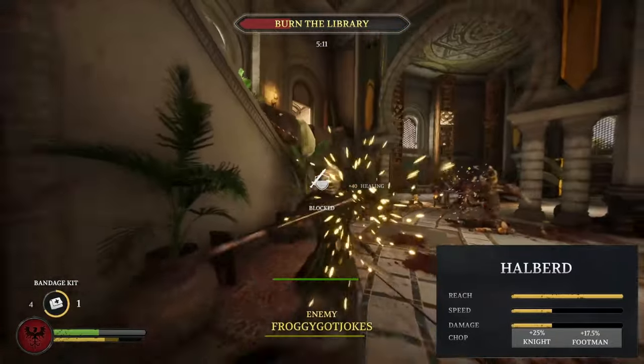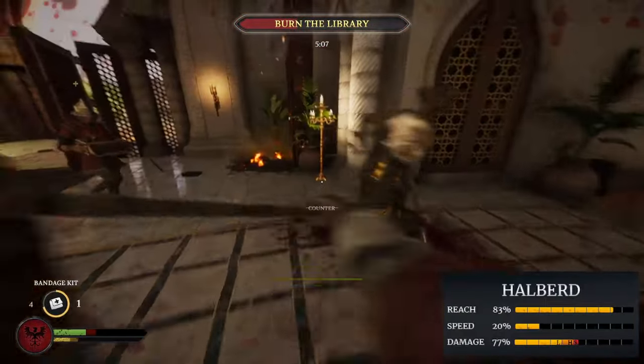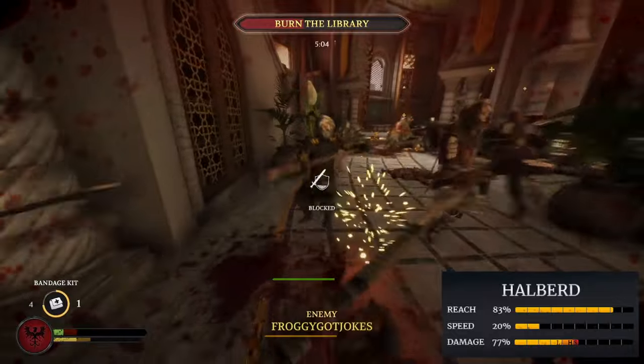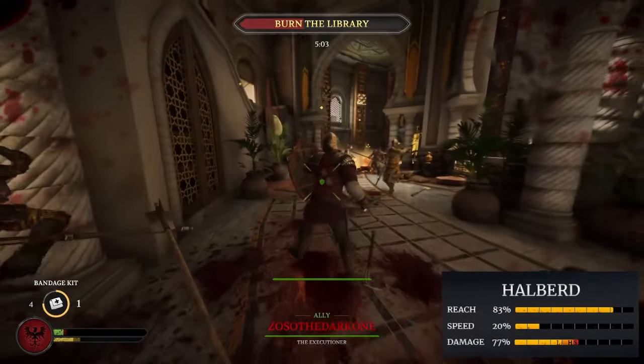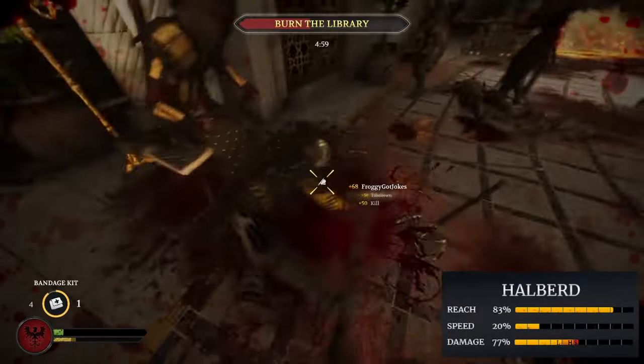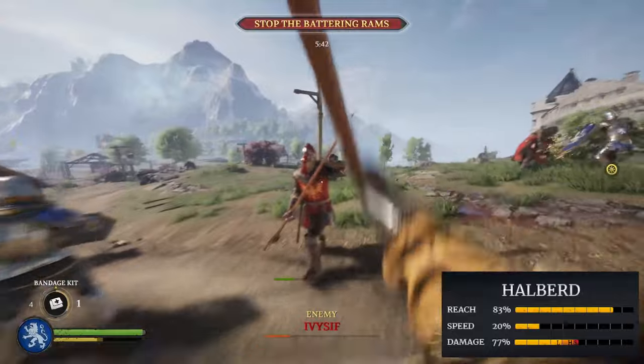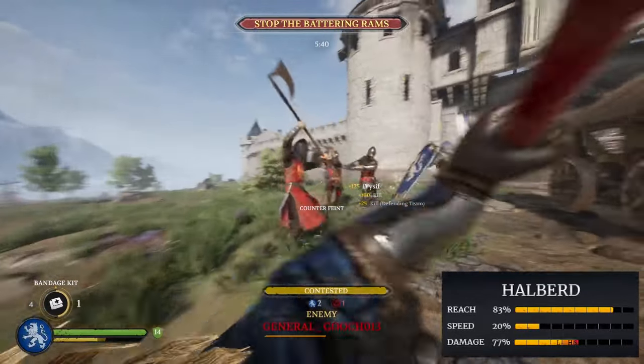This is a huge help to the team and provides a survival bonus that most other weapons do not have. When we look at this graphic by the creator of Polehammer.net, we see the true stats: 83% reach, 20% speed, and 77% damage. These are quite different than the in-game stats, especially the special and heavy damage, which the in-game stats leads you to believe is much lower than it is.